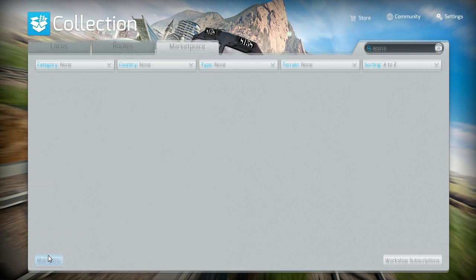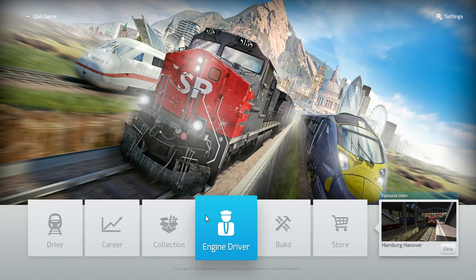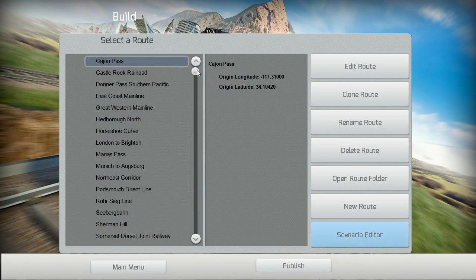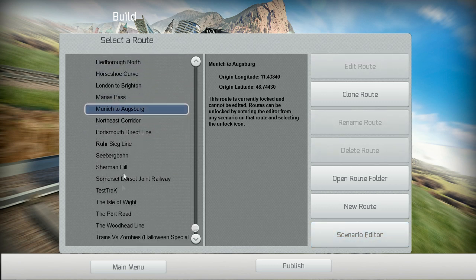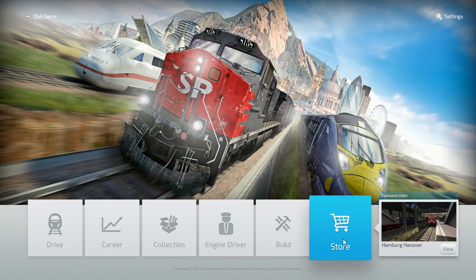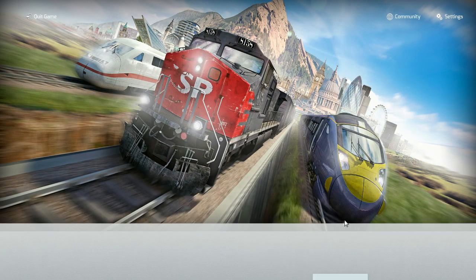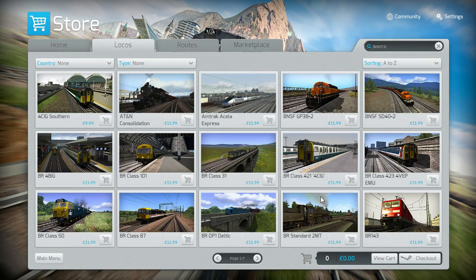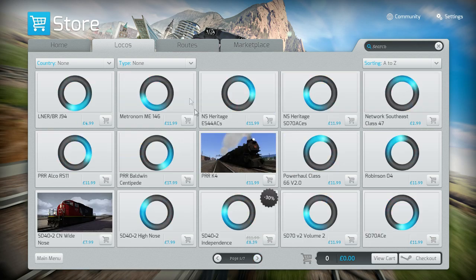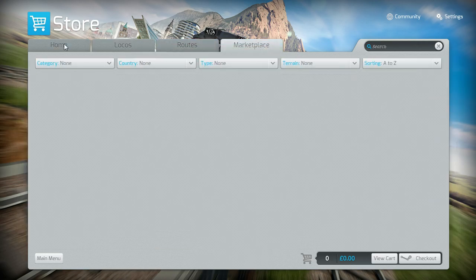Maybe that'll be updated at some point, but yeah, it's the first day. There's Engine Driver, which I think takes you to their Engine Driver website where they talk about it — their blogs and stuff. There's a builds page where you can create your own tracks or copy a route and edit it. And the store — this is their in-game marketplace and this seems to be working. Oh my god, lots of DLC.